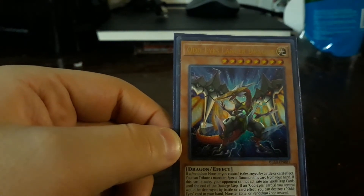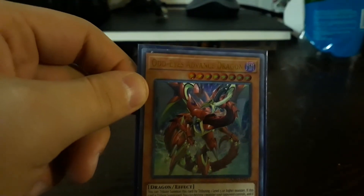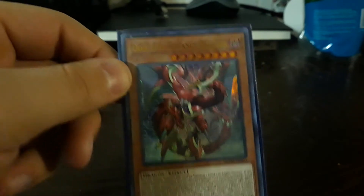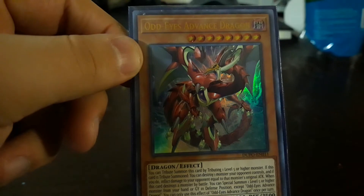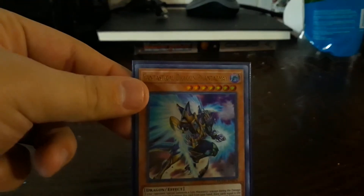Advance should be a level seven summon — targets one monster your opponent controls, takes its damage, and when this card destroys a card in battle, you can special summon a level five or higher card from your hand or grave. Sorry for my mother — she's very loud.